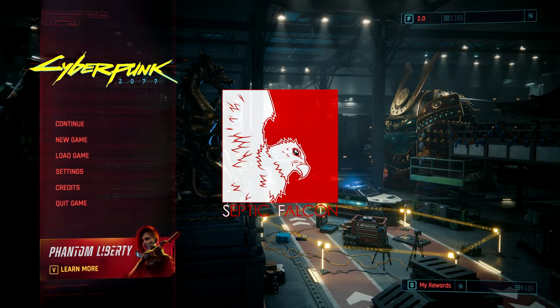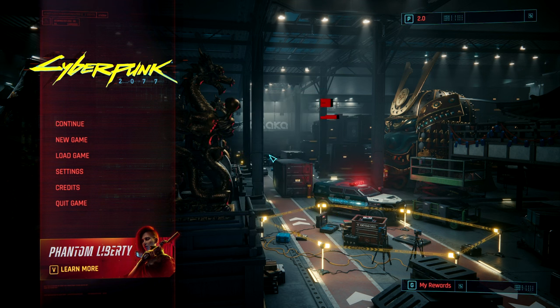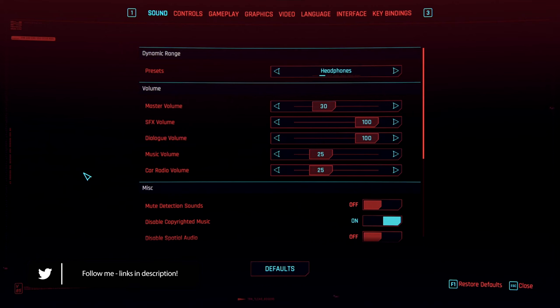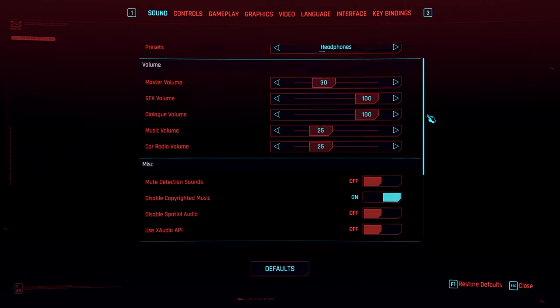Welcome to Cyberpunk 2077 update 2.0. We've got the Phantom Liberty DLC coming out soon, but for now let's check out some of the new additions, tweaks, and changes. I think this is kind of like a rough light remaster, remake type thing from the ground up. We can see a lot of new 3D models for Johnny Silverhand and things like that.